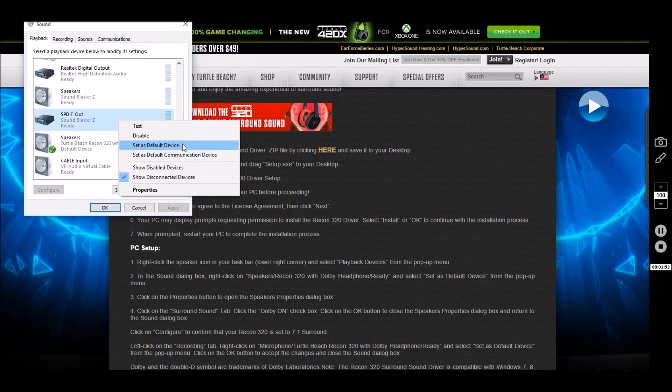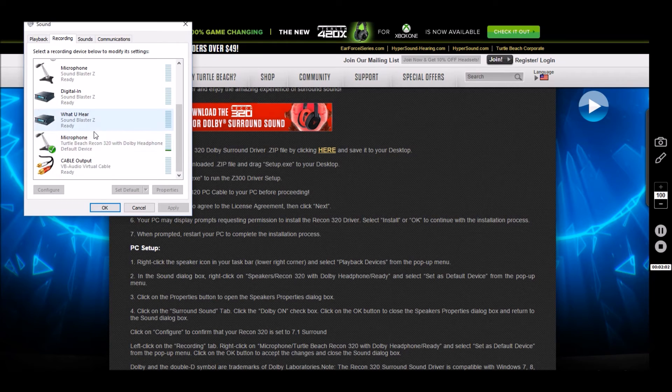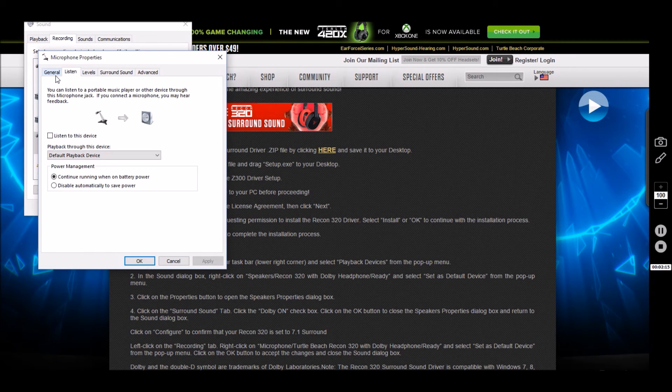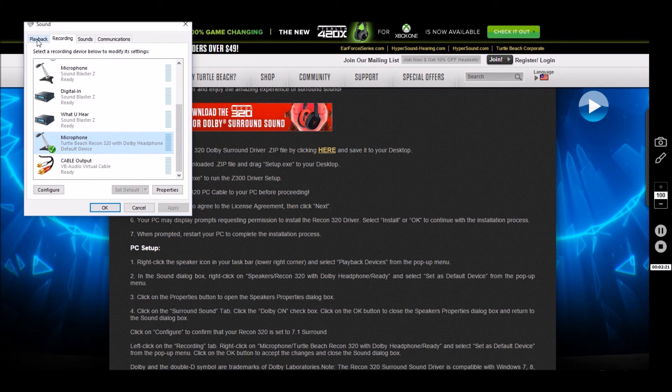You want to hit set as the default device, and then you want to go over to recording. Do the same thing with the recording — go over here, click that, and say set as default device. You also want to go into properties and make sure that Dolby is on for surround sound, which is the program that you downloaded to get the headphones to work. After you do all that, it should work 100% perfectly. I've not had any issues with it since I've got it. There's a mild issue that when I first got it, I heard a weird buzzing noise in my ears when clicking on certain things, but after I uninstalled the software and reinstalled it, it has worked perfectly and fine.